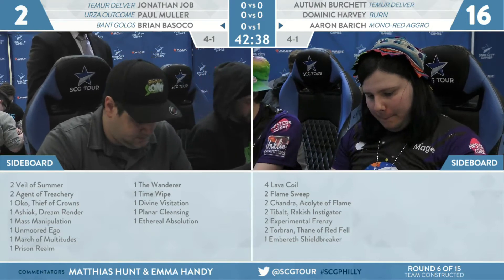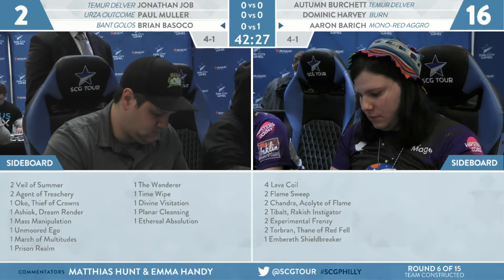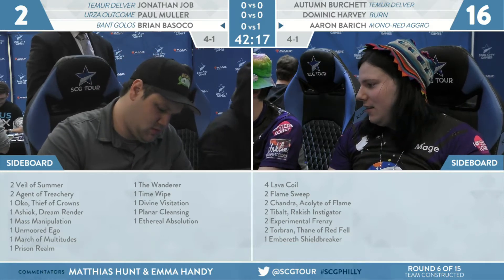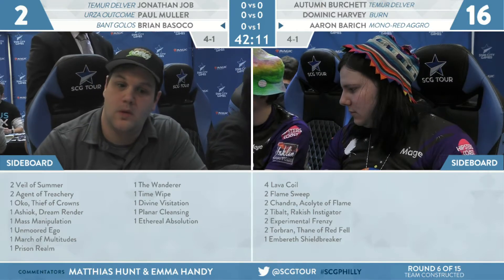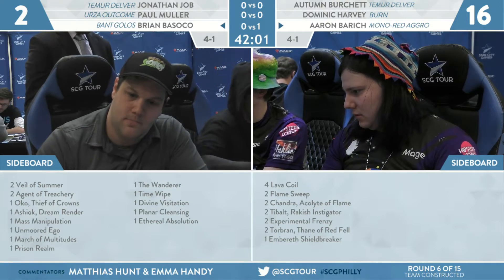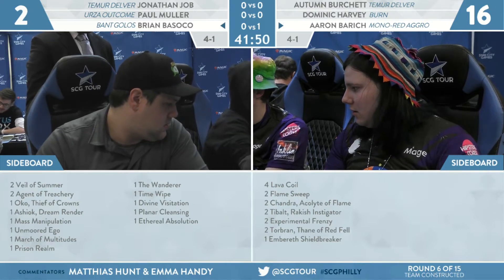Torbran gave two more to the Fervent Champion twice, two more to two burn spells — that's eight plus a favorable trade. It's a great card. Looking at the sideboards: on Brian Basoko's side, a lot of the sideboard cards are expensive, which makes sense because he's playing Fey of Wishes in the main deck. The assumption with a ramp deck is you're just going to cast whatever you want, playing situational but very powerful cards when you end up wishing for them — things like March of the Multitudes, Unmoored Ego, etc.